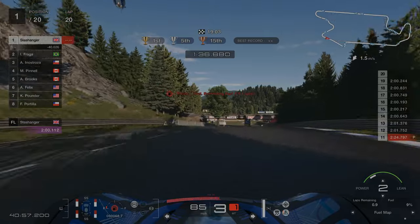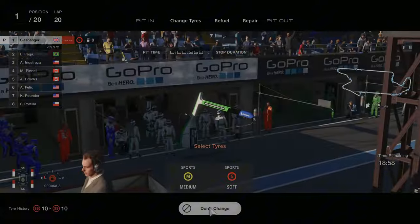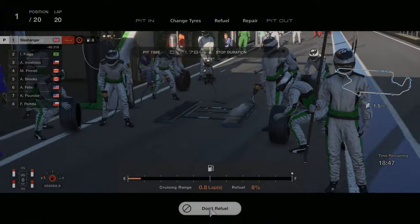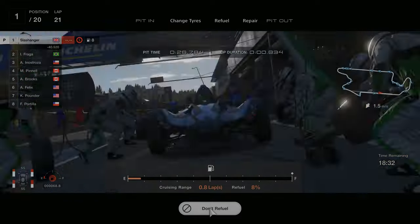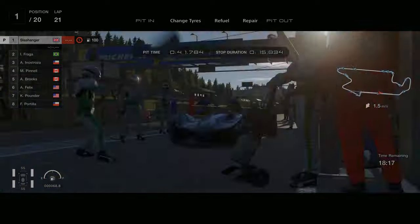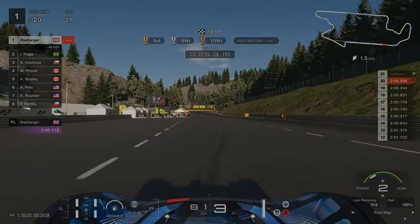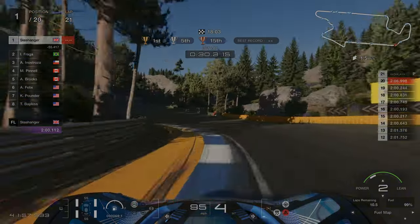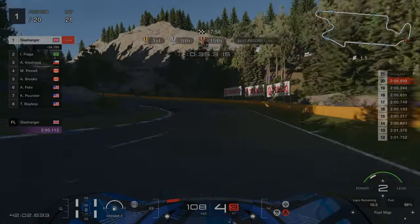We're now at the 20-minute mark coming in for our final pit stop, again selecting sports soft tyres and completely refueling. Your delta might drop considerably to the person behind — mine went from about 57 seconds all the way down to 12 — but that's purely because they haven't completed their pit stop yet, so this will even itself out on the next lap.